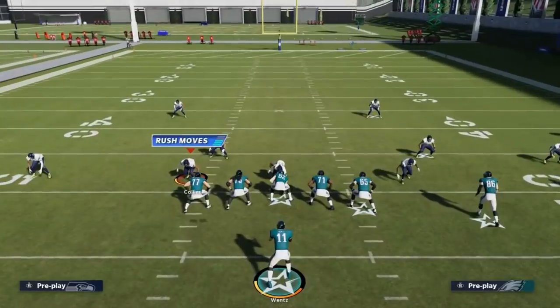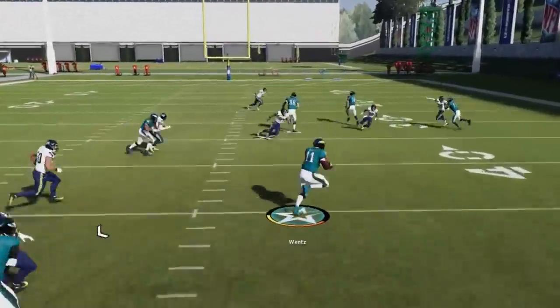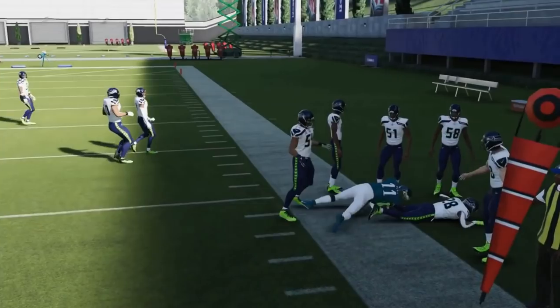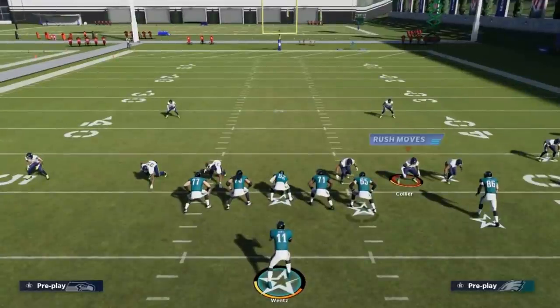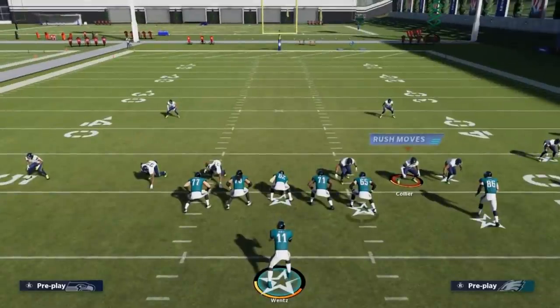Next up we got the Quarterback Draw. If you're spreading your opponent out, they're not going to expect too many run plays, so a good QB draw keeps them on their toes. The receivers pull back — in man coverage they don't stop and block, they run routes, so they're going to draw everybody back. Even in zones, they're going to draw everybody back. If you have a gap in the middle of the field, it's just going to be a really easy run play.